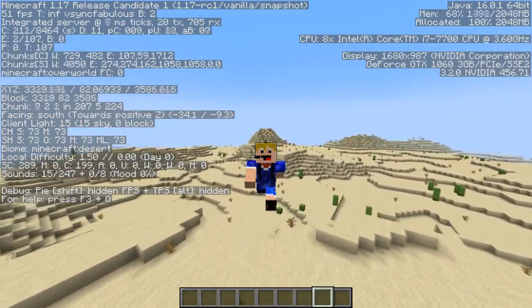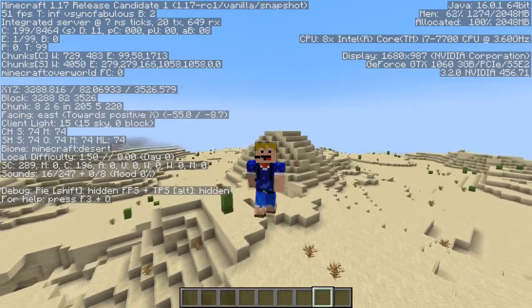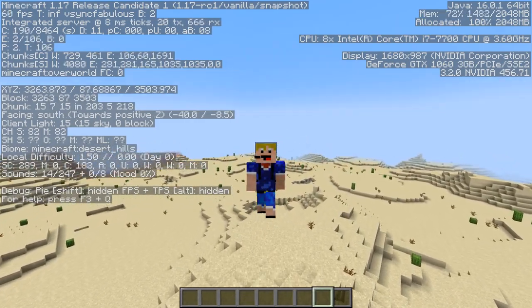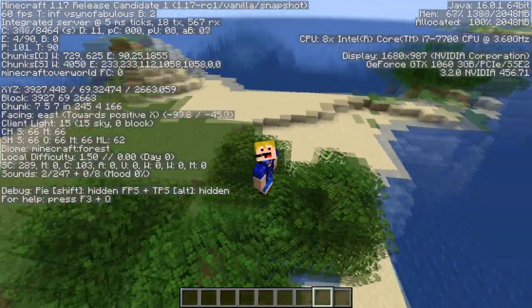Moving on to much easier biomes: you need the normal desert and the desert hills, which you've probably already found. Here they are — desert and desert hills. Then an even more common biome: the forest. I think I found the largest forest ever right here.